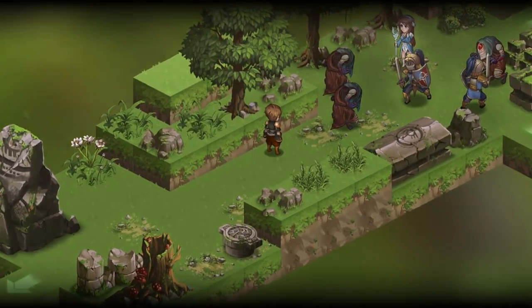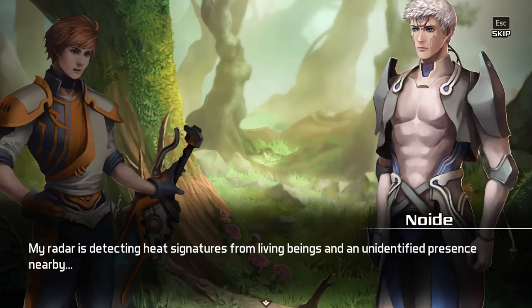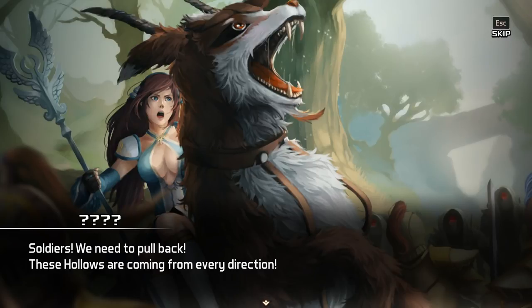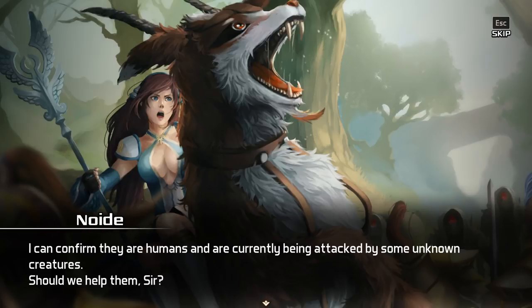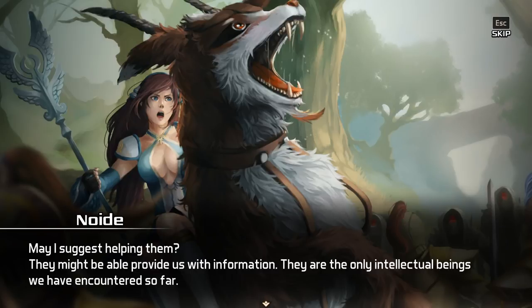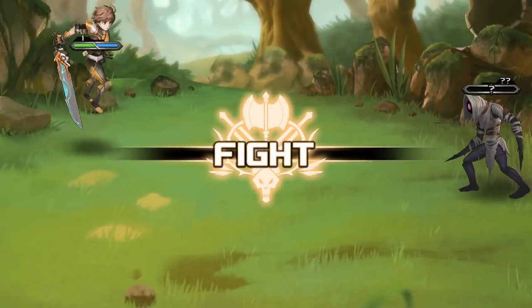What's happening? Did you hear that? My radar is detecting heat signatures from living beings and an unidentified presence nearby. Soldiers, we need to pull back. These hollows are coming from every direction. Wait, are they humans? How come they speak our language? I can confirm they are humans, currently being attacked by some unknown creatures. Should we help them, sir? I don't know — should we? We could just sneak past. May I suggest helping them? They may be able to provide us with information. They are the only intellectual beings we have encountered so far. Well, when you put it that way, I can't really say no. Come on then, let's help them.